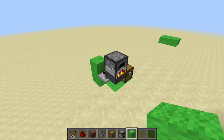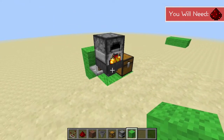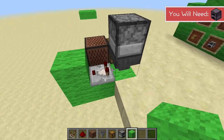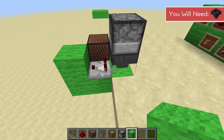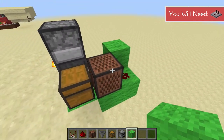The redstone behind this is very simple. Once the food is cooked in the furnace, the hopper takes the food out and puts it in the chest. When there is something in this hopper, a redstone pulse will come out of the hopper through the comparator into this block, powering the redstone dust here, which will then power the note block.